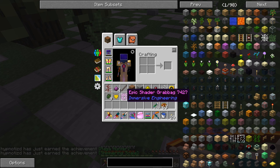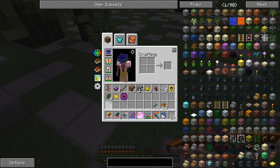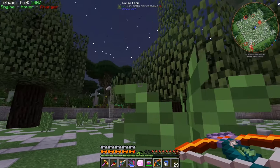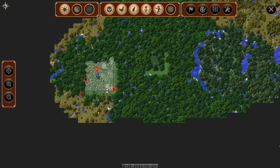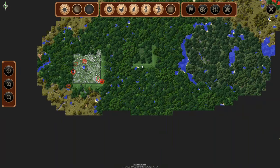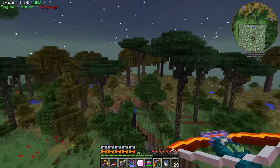That's pretty awesome. Now I want to find another one and do this legitimately. We got a Naga trophy, an epic shader grab bag from Immersive Engineering, and a yellow heart — I think this will make our 10th one, so at this point we should be able to get another full set of yellow heart canisters and we'll have 30 health. Let's find another Naga and see if we can one-shot it.